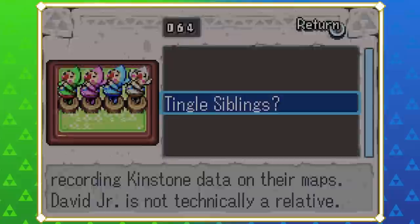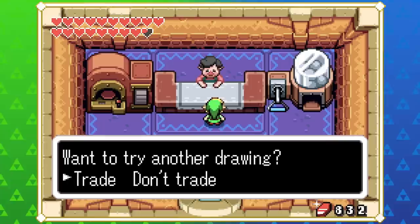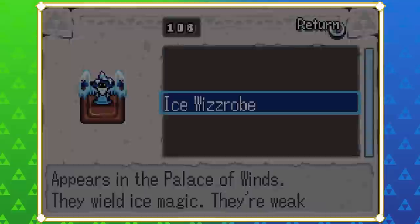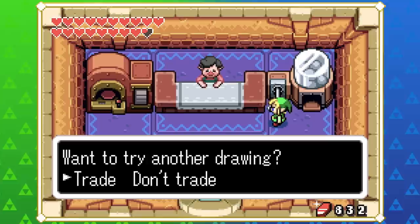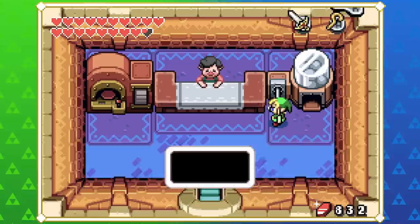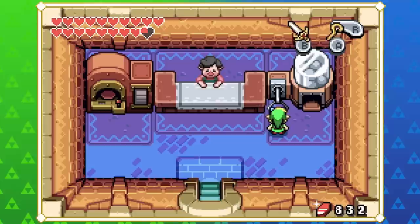'The Tingle siblings — Tingle in green and his twin younger brothers Ankle in purple and Knuckle in blue; they believe fusing Kinstones will help them be fairies. David Jr. is not technically a relative.' That is so funny! I'm glad it's the case in this game as well, not just Wind Waker. It's such stupid humor but I love it. I wonder what the story is behind the Minish Cap's David Jr., because in Wind Waker he was just a sailor who washed up on Tingle Island.